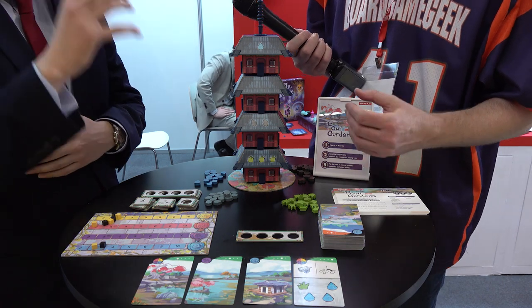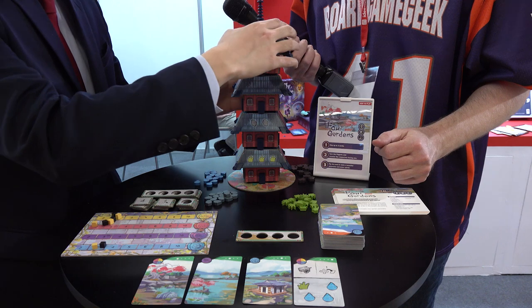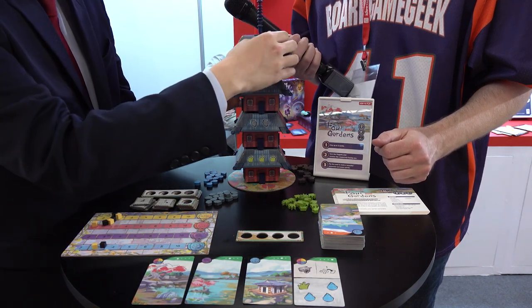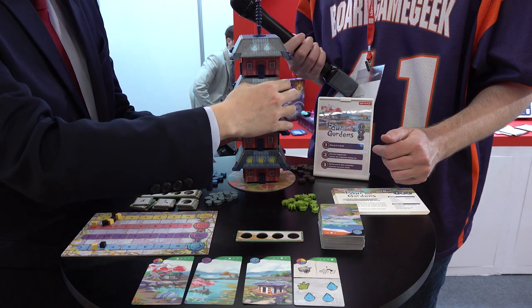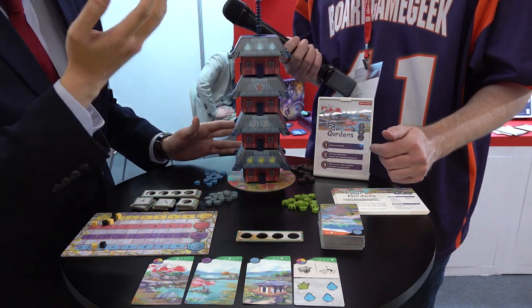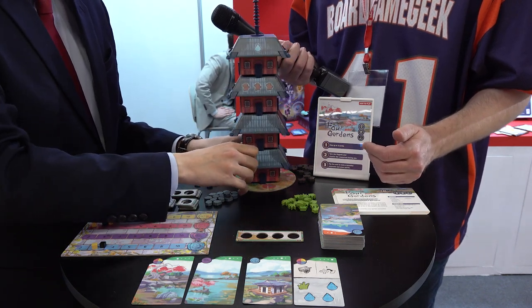Everyone starts with zero of one, one of one, two, three. You can turn it left and right if you turn the top level — only the top level will turn. If you turn the second level, the top two will turn. Three, and then four — all four will turn.